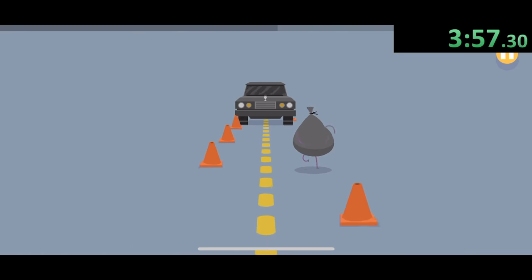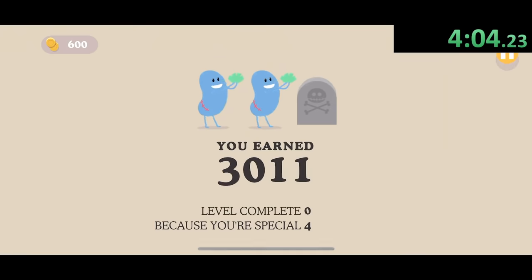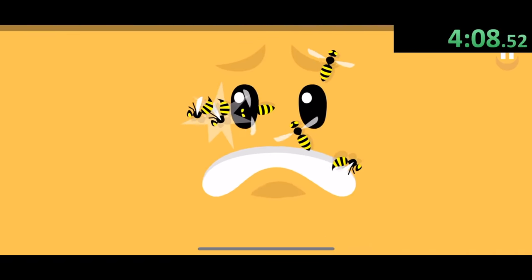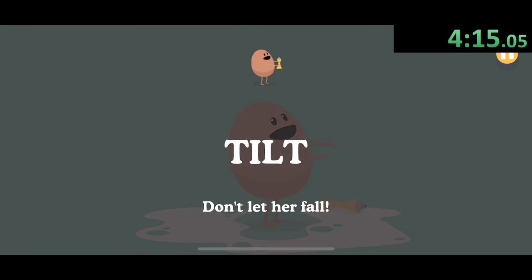We have all of these cones right here and our garbage bag is just running away from them. Try not to hit any of these cones, but we make it to the garbage truck. Only 200 more points to go. Another one of my favorite ones where we can just tap all of these bees nice and easy, and the guy is saved. And it's literally just one more of these that I need to do.